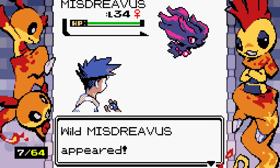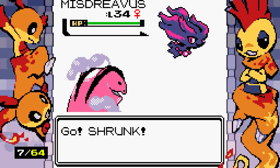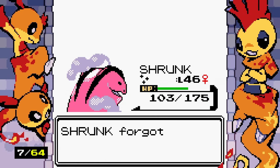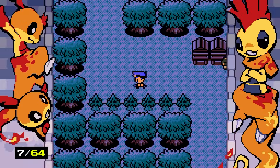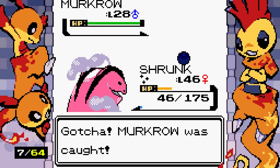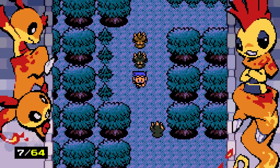Wait — is this a shiny Misdreavus? The overworld sprite looks like shiny colors! We're teaching Fogsire Fire Punch — trying to throw hands. We get rid of Aqua Tail since it sucks anyway. We also catch a Murkrow for more Pokedex fodder.